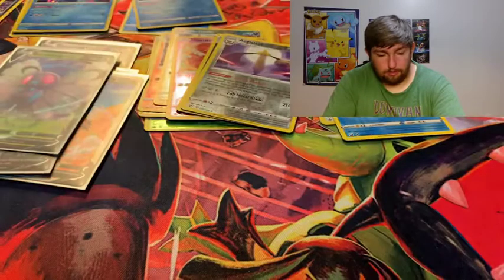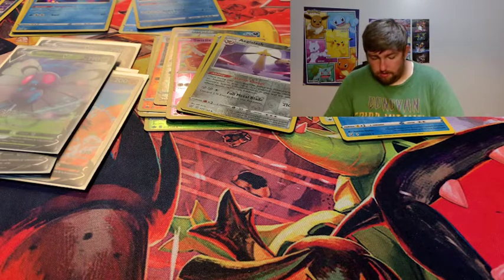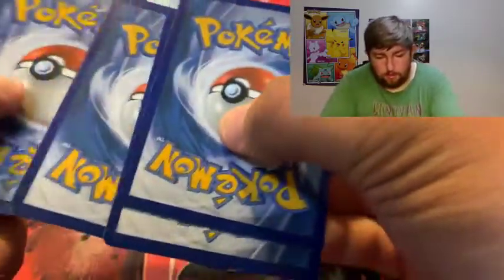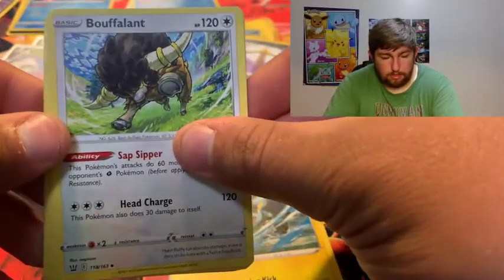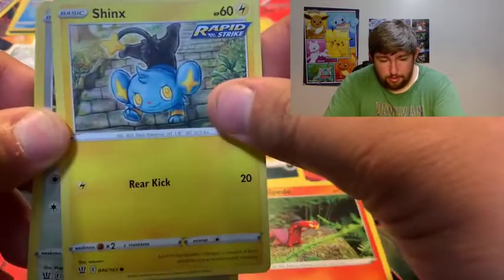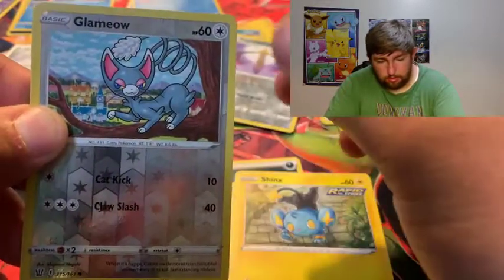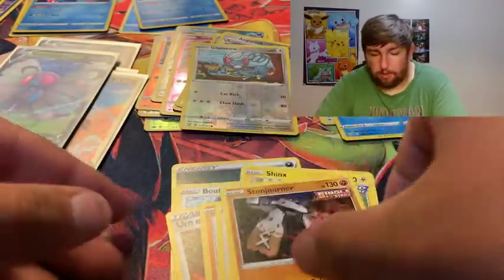Let's see if we can add on here with Tyranitar - it's his tin, it's his moment in this video. Will he shine in the spotlight? We got: Dark Energy, Luxio, Buffalon, Hitmontop, Mienfoo, Spinarak, Sizzlipede, Shinx doing a handstand, Glameow, and Storm Drone. Not a holographic - not the way we wanted to end the video.